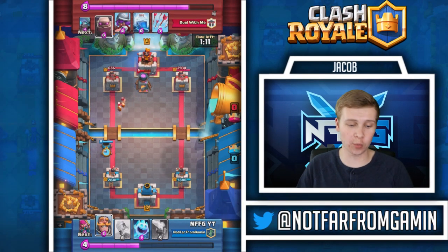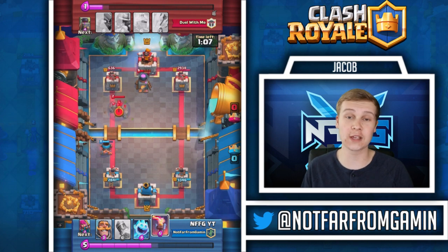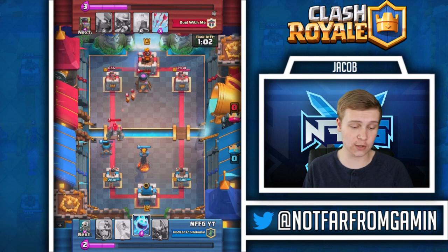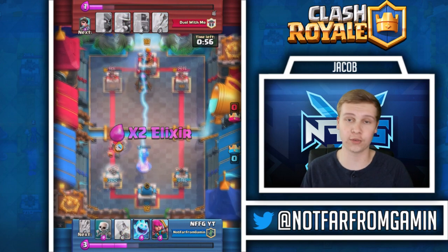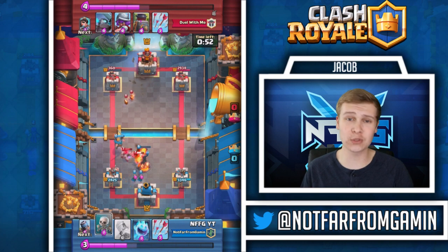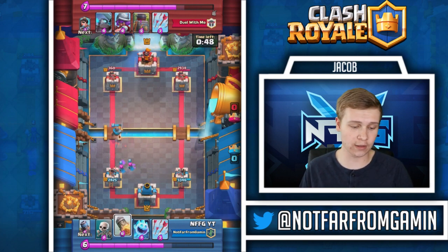We're gonna drop the mortar down one more time to see if we can get some damage off. He drops the golem, which I'm okay with because we have the inferno tower which will take care of that. Once the golem gets close enough - psych - I'm gonna go ahead and shoot the tower because of the range that it doesn't shoot in. You guys know that probably from Clash of Clans. We can go ahead and take that golem out. Level 7 golem - this level 11 player has some pretty high level cards.